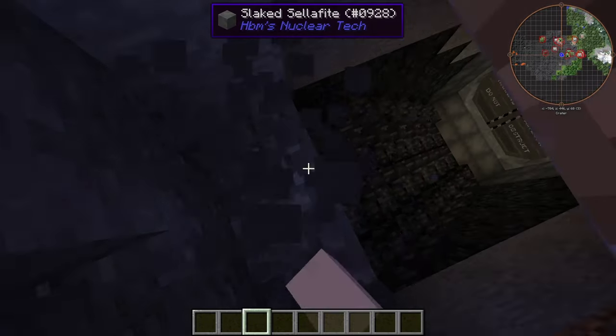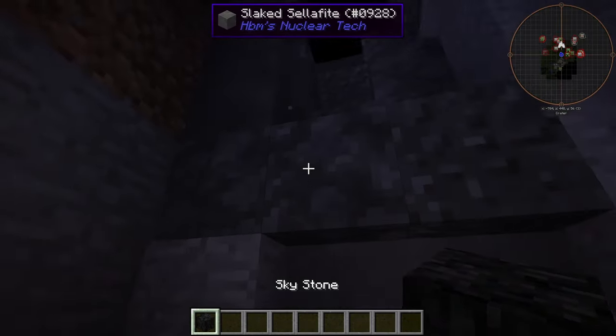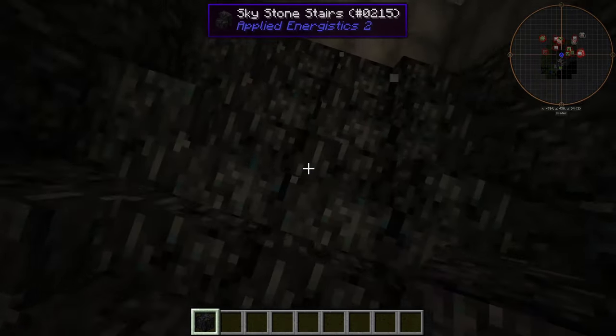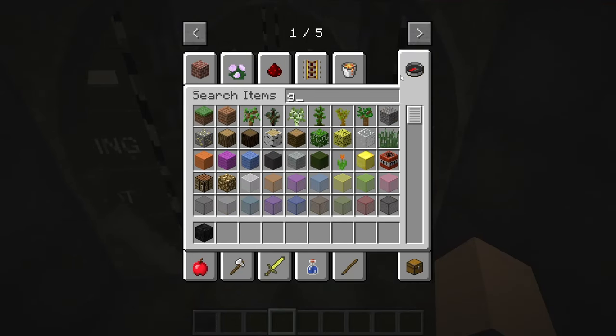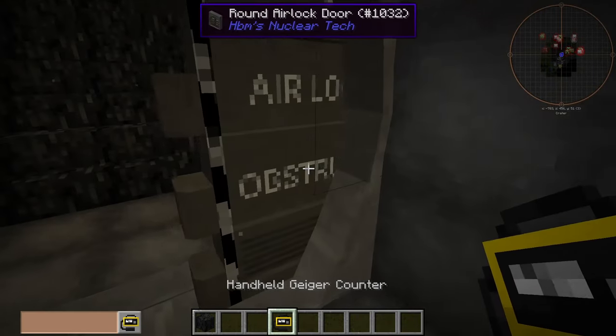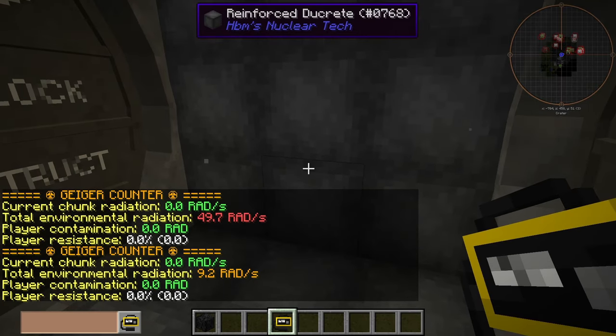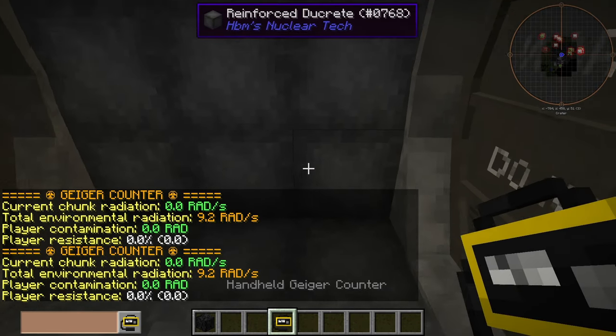Look at that, ladies and gentlemen — it has survived almost perfectly. Sure, you had trouble getting in here, but let's get a Geiger counter and see how spicy it is. 49 rads outside. But as soon as we closed the doors, those rads dropped — 9.2. That's pretty good.